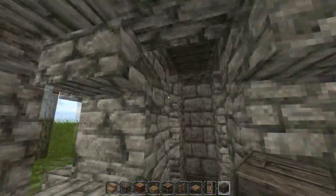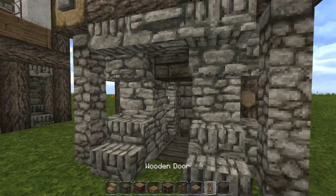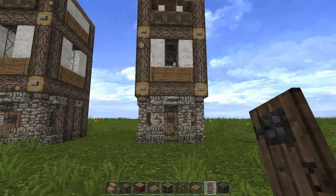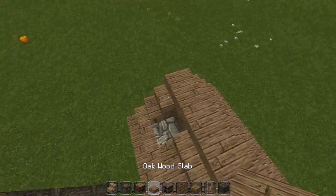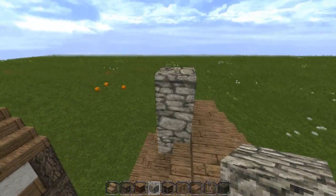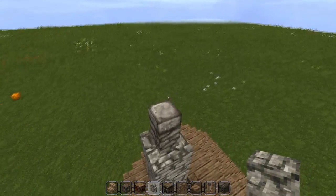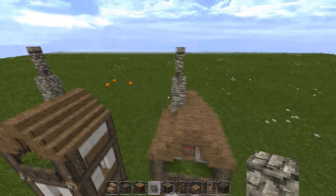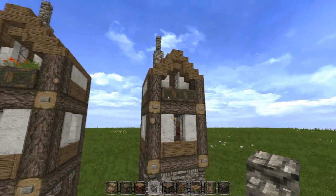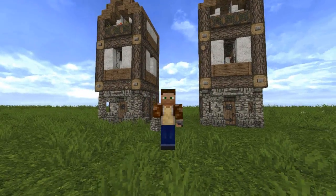To finish up, add a spruce wood block there to give it a nice dimensional look, then take your wooden door and place it right in front — and now you've got your door. The last thing to add is the chimney: take your cobblestone, go up three high, then add your cobblestone wall. It's always optional — be creative. And now you are done! It's an exact replica, and you can add flowers too if you like.